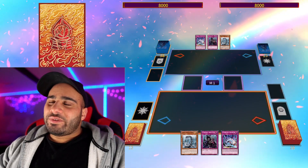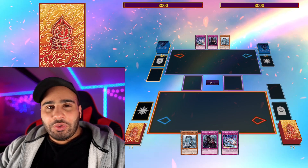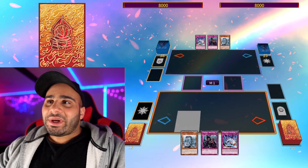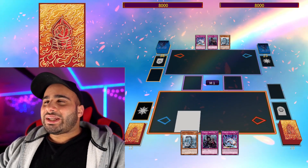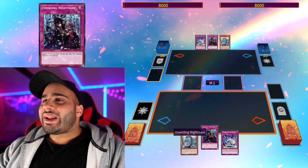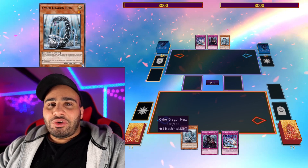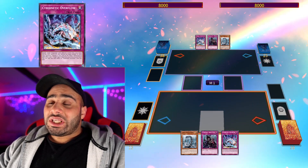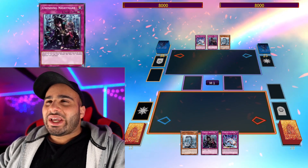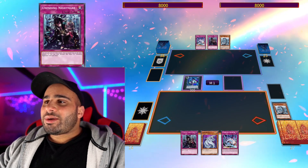This combo is also very interesting because I feel like I'm showing you guys all the weird hands that you might be looking at and thinking you don't know how to play. It's way too unorthodox. My goal is to teach you how to play it out. Unending Nightmare — even though it's just a one-of — could be Heavy Storm Duster or MST or whatever, it really doesn't change anything. Same with Cyber Dragon Hurts, it can kind of be anything. But the Overflow is really freaking nice here — if you have Core instead it could still work but you'd need another Cyber Dragon.